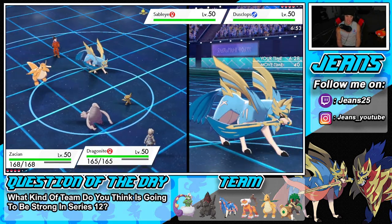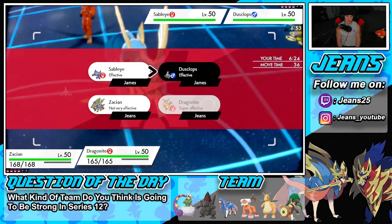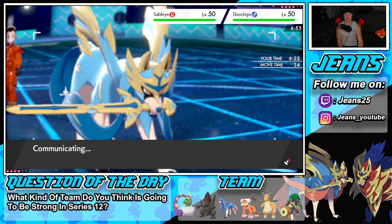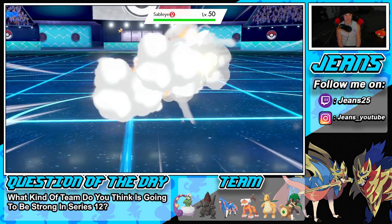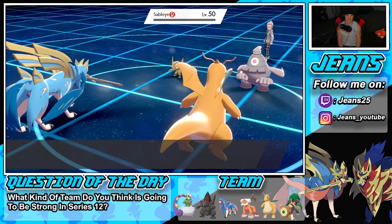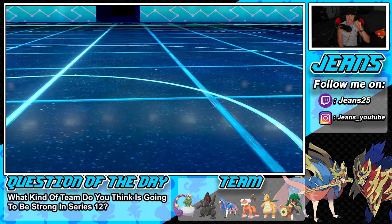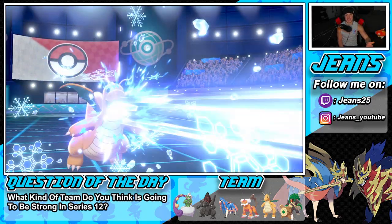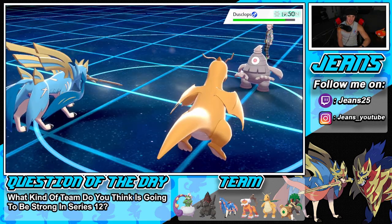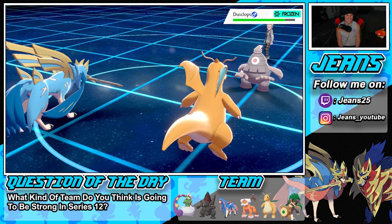That's super tough. I'll just go for an Ice Beam and maybe look for a freeze here. I'm going to bring things down — it didn't have a Focus Sash so we're fine. Actually, if it did I was just going to Aqua Jet it next turn. I gotta give this guy props, but luckily — we're going to get a freeze right here! That is hilarious!